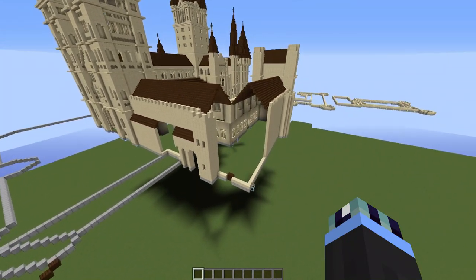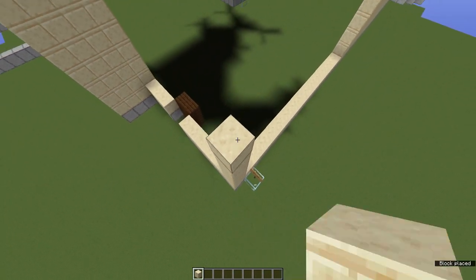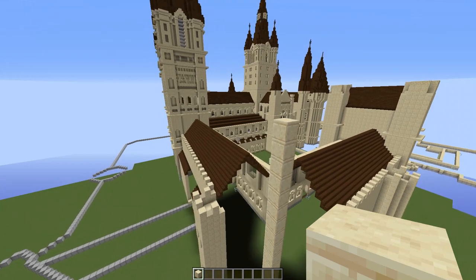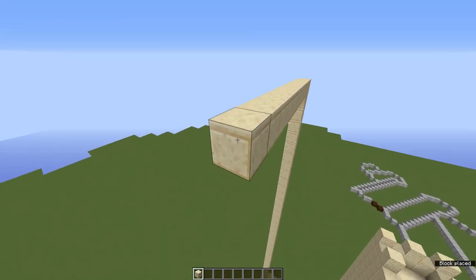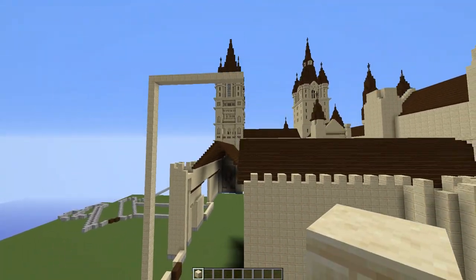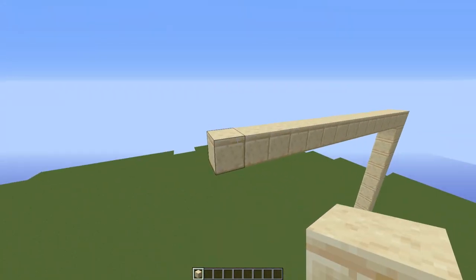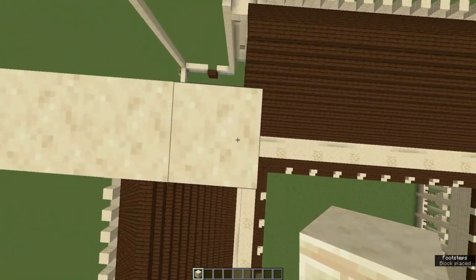Now let's build the training grounds tower. First, build up 31 blocks from our foundation in the corner. This tower is 14 blocks wide, so come across 14 blocks. Then build up another 13 blocks to create a frame for the fill command - so 13 more blocks from this block here.